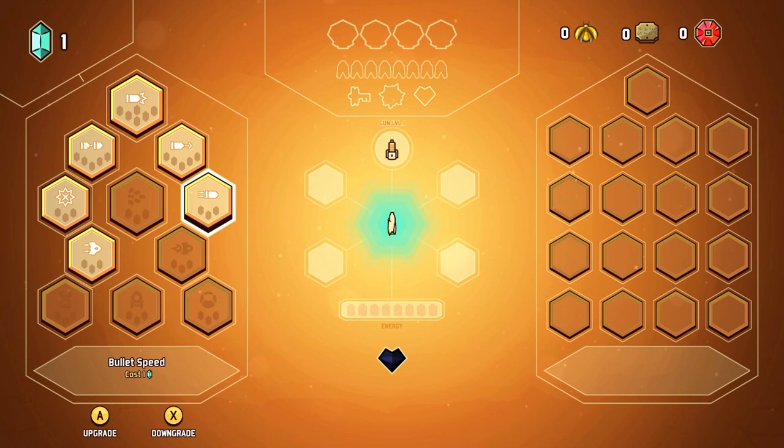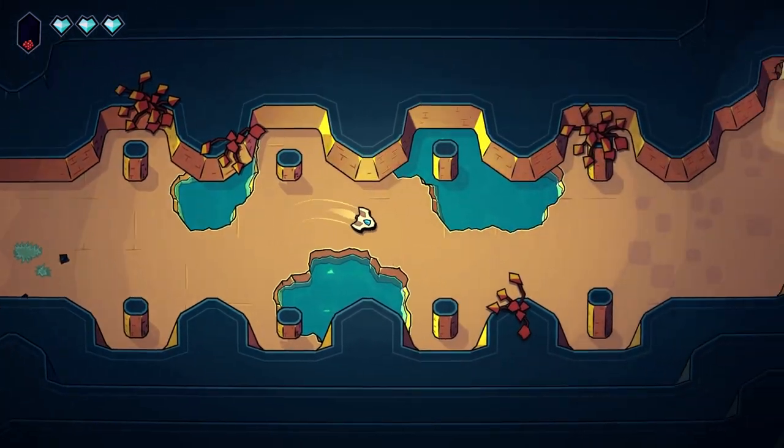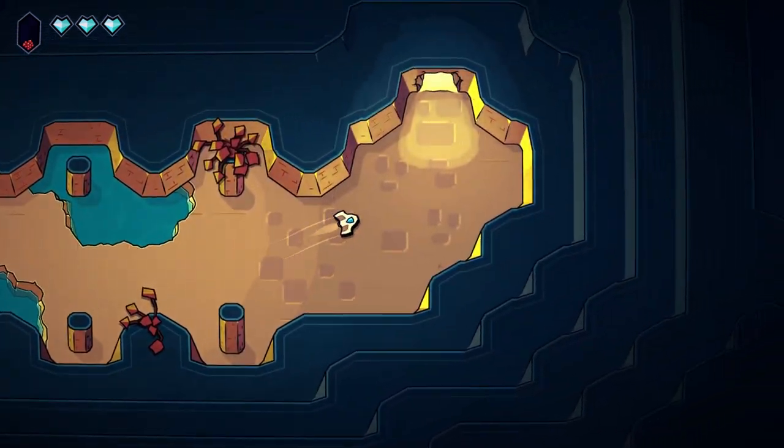That level up gives us one skill point and we can go into the menu where we can upgrade. So here we have a bunch of skills that we can upgrade: crit chance, move speed, damage, and of course bullet spread. We do unlock some other stuff as well later on. The good thing about this menu is that you can actually spend it and then downgrade it, so you're not locked into any build. Right now I'm going to increase my fire rate, and then when we get another level up I'm going to increase my damage by taking away from that fire rate.